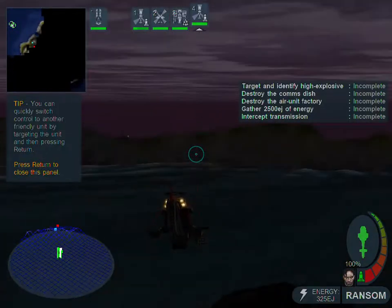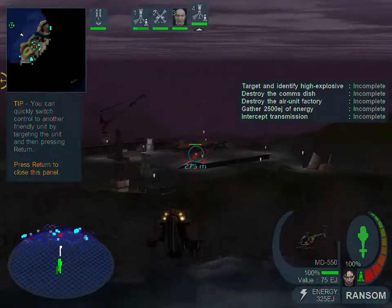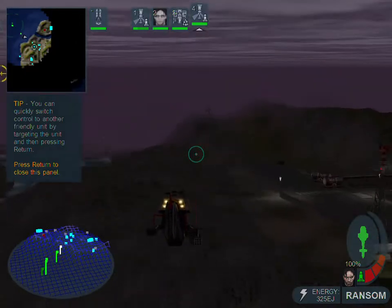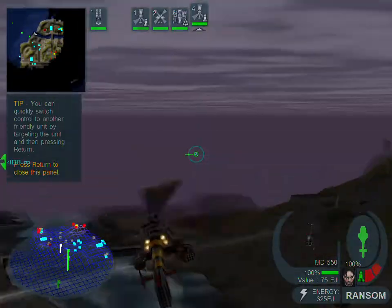Recon chopper detected. This is Ransom — I'm picking up movement. Here they come. I have been successfully collected. Enforcement required. They're under attack. Proceeding to LZ. They've got... look out for that Apache, Captain. It looks like it's carrying a missile system similar to the one you found earlier.